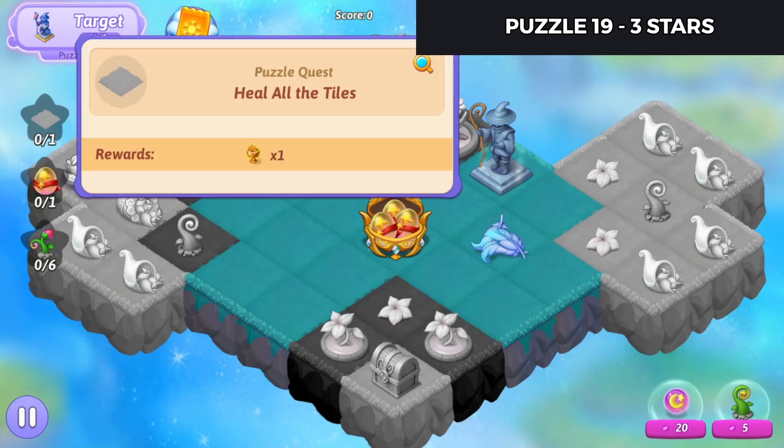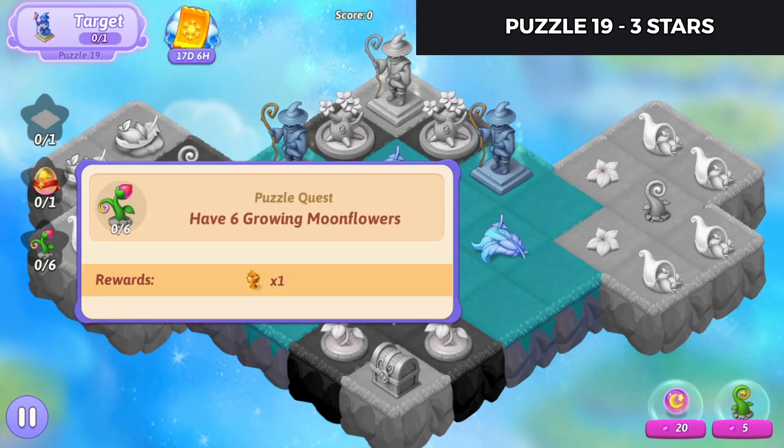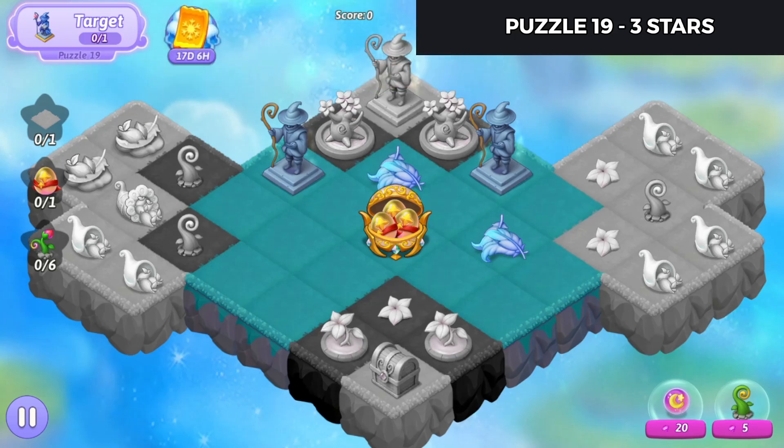Alright, so we'll heal all the tiles, make a 5 merge with star eggs, have 6 growing moonflowers, and completing it is restoring the Merlin statue.